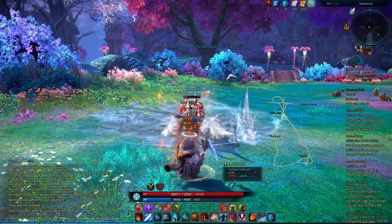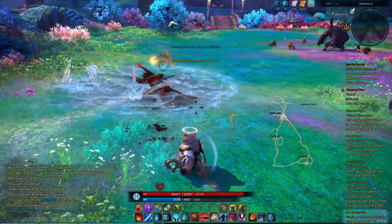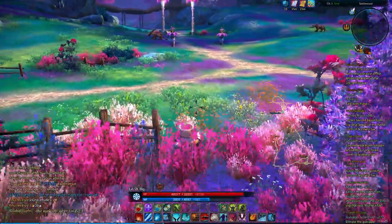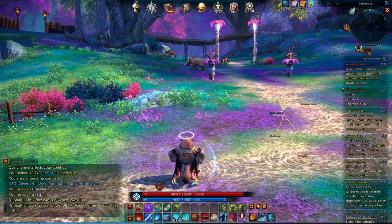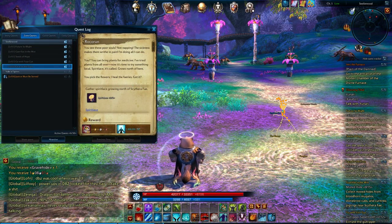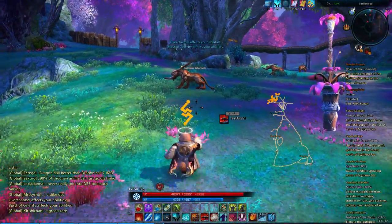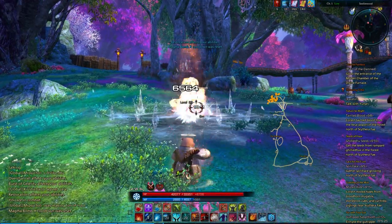There we go. Nice. We will take on the mugatos, but not yet, since we want to focus on Sabertooths first. Now the Sabertooths we can track — they're all up and down this area. I also need to get Spirit Lace, so I want to see where that is. That's up in this circley bit, so we're gonna go north here, try to find some Spirit Lace while we fight our way through Sabertooth.